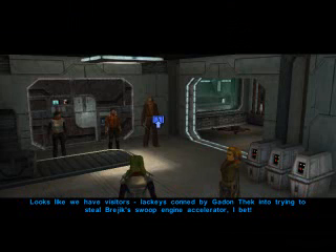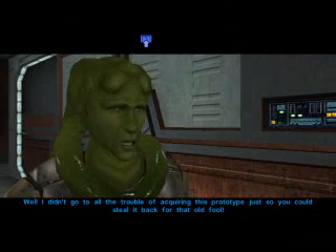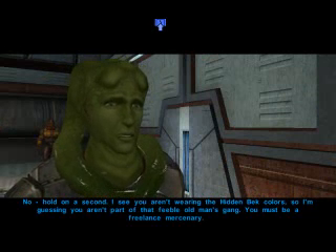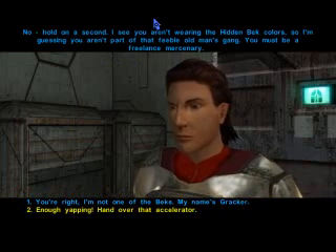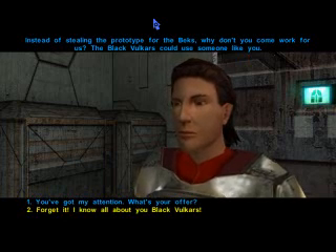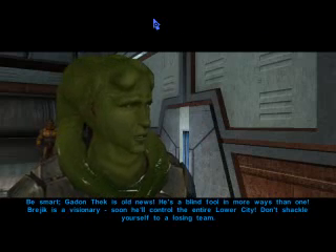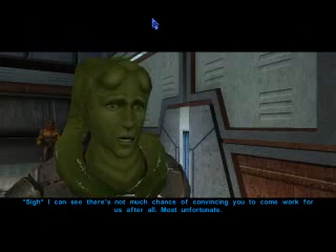Looks like we have visitors — looks like they've come to try and steal Brejik's swoop engine accelerator. You're talking like Brejik didn't steal that engine himself to begin with! I didn't go to all the trouble of acquiring this prototype just so you can steal it back. The boss offers us a chance to turn on Gandan and work for the Black Vulkers — you can do that but that fight is much harder. I'm not going to betray Gandan. He says Brejik is a visionary who will soon control the lower city. I decline and Canderous gets the order: kill them all.